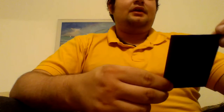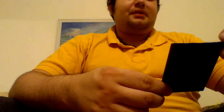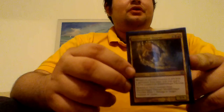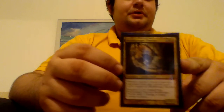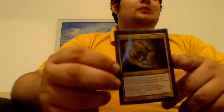Next is Deathbringer Thoctar. It's a 3/3 for 4 red and black. Whenever another creature is put into a graveyard from play, you may put a +1/+1 counter on it. And you can remove a +1/+1 counter from it to deal 1 damage to target creature or player. When I get this out with Marchesa, Viscera Seer, and Chasm Skulker, this card does a lot of work — controlling the board and winning the game. I love this card.